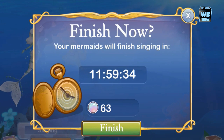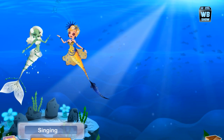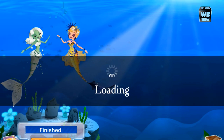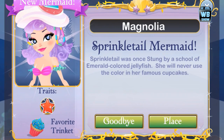It looks like they're trying to do a food or dessert line of mermaids, because as you can see on her head, it looks like there's some cream, ice cream, and strawberries and things like that. It looks like they're doing a dessert line of mermaids now, and that is pretty much it — that is how you get this mermaid for your game.